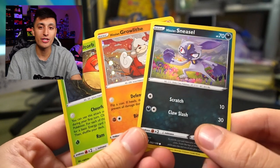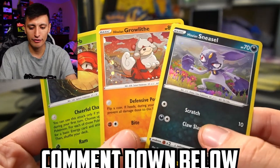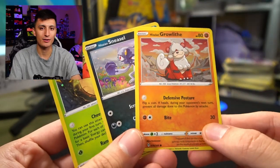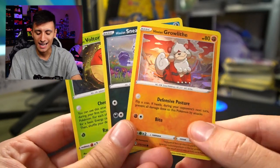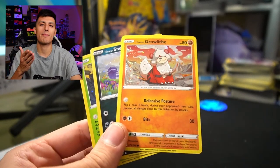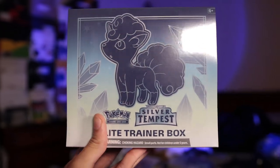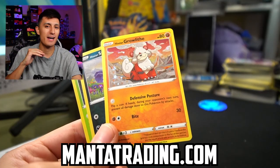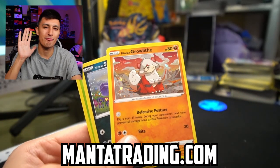For the comment question of the day, comment down below which of these three promo cards is your favorite. Mine would be the Hisuian Growlithe — I love Arcanine and Growlithe, so the alternate version is really cool. One person in the comments will get all three promo cards, and your comment will also enter you in the November giveaway for a Silver Tempest Elite Trainer Box that Manta Trading is providing. Check out MantaTrading.com and use code SNEAKERTALKTCG for 5% off.